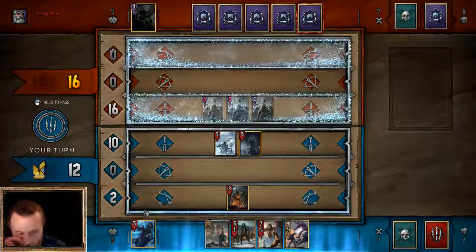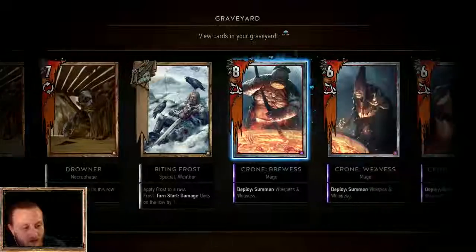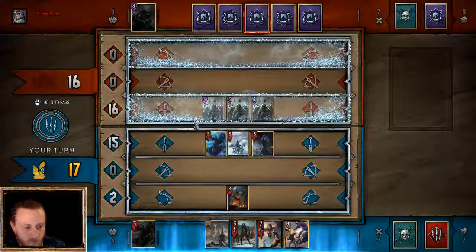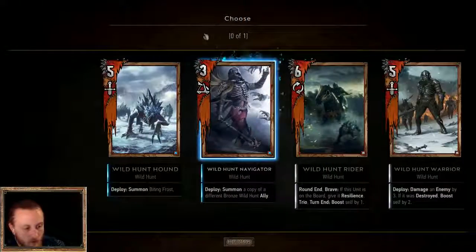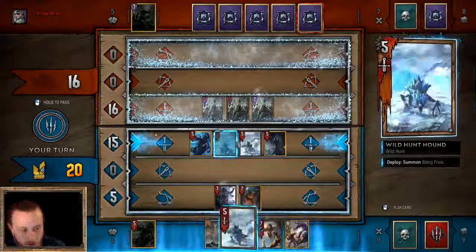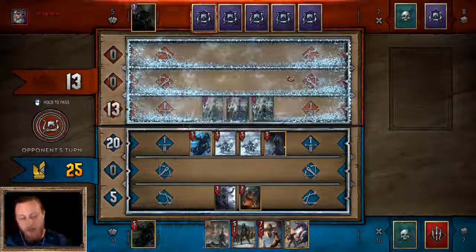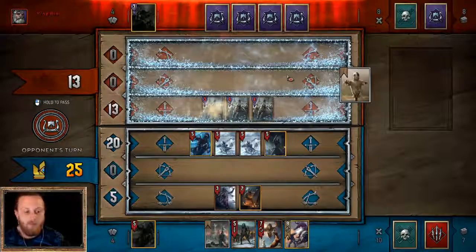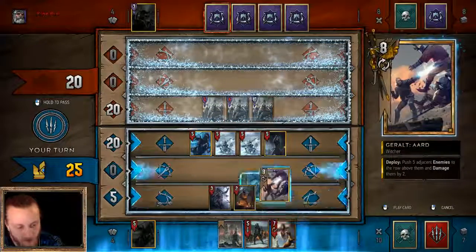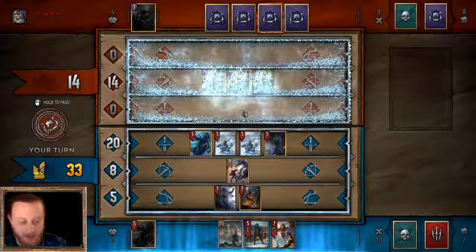Kind of a bit stuck here. We do have another Frost in the deck — we've used one, but yes we do. Let's use Eredin. Big Eredin down. We'll use a Navigator, which will allow us to pull out a Wild Hunt Hound, which will then allow us to use our Frost. Voila! He's using Decoy. Let's use Garal Ard — he's going to push them right away. Boom! That's a lot of damage. Frost does one damage to everything on the row, which is really, really strong.